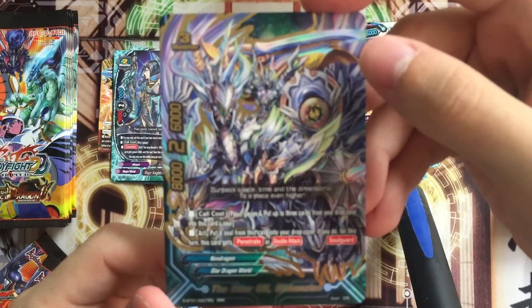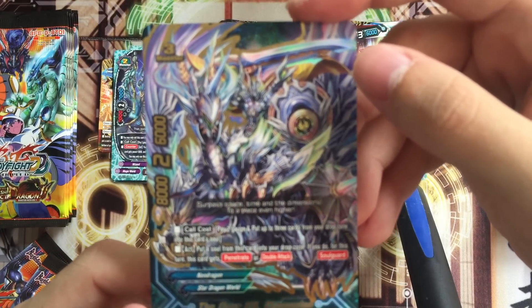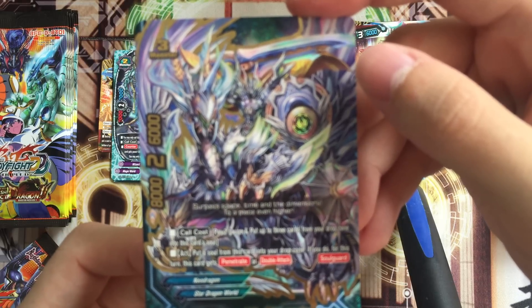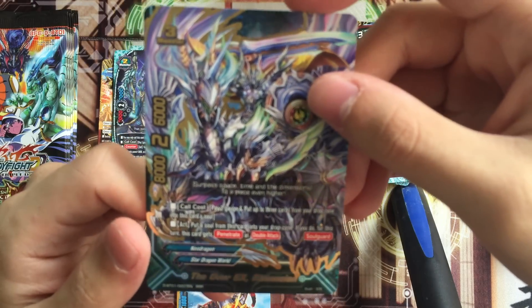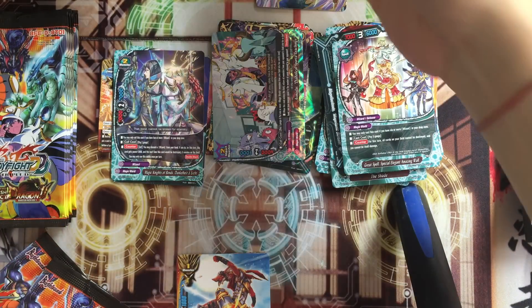The Over X Dimension. Call cost: pay 2 gauge and put up to 3 cards from your drop zone into this card's soul. Put a soul from this card into your drop zone - if you do, for this turn this unit gets penetrate or double attack. So if you need to push your game, you can cut their life down. Very nice. They really look like SPs.